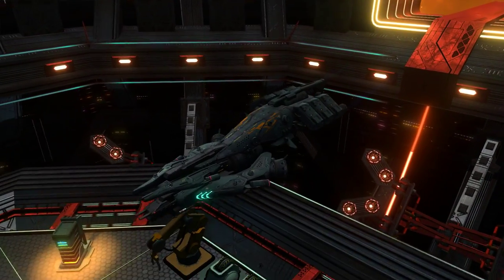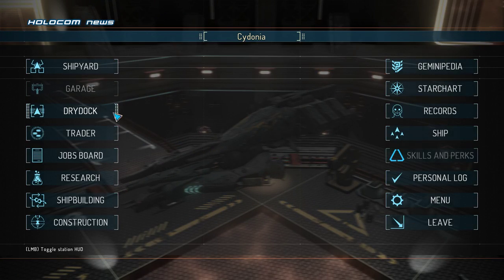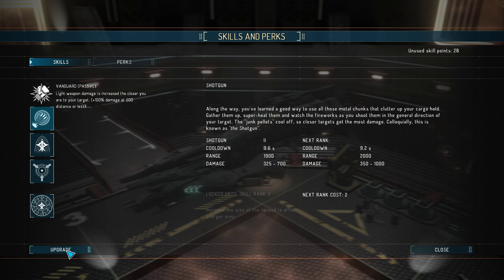So this is our ship. It's quite nice — very nice looking. We do have a lot of skill points. To get Overload we need to be level 20, so we don't even have Overload yet. I'm going to get that to level 5.